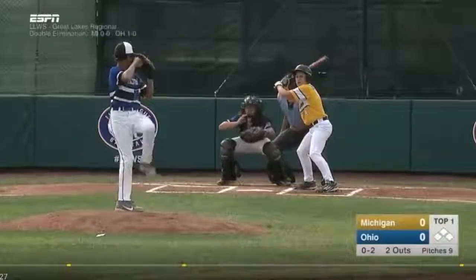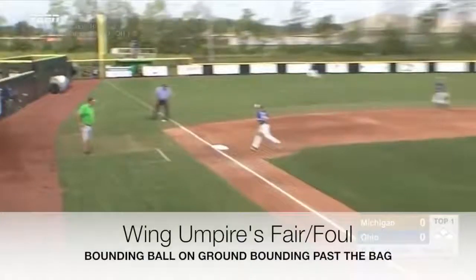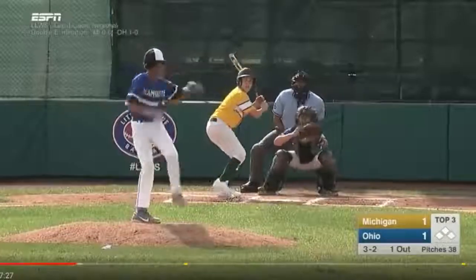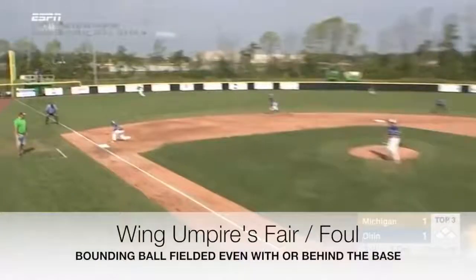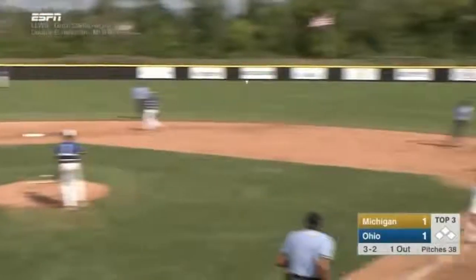The next example has another ground ball down the third base line. However, this one bounds beyond third base, and because of such, this fair/foul decision belongs to the wing umpire. Here's another example of a ground ball hit down the third base line. Because this one is fielded beyond third base, it belongs to our third base umpire, and you will see that the third base umpire rules accordingly on this play.